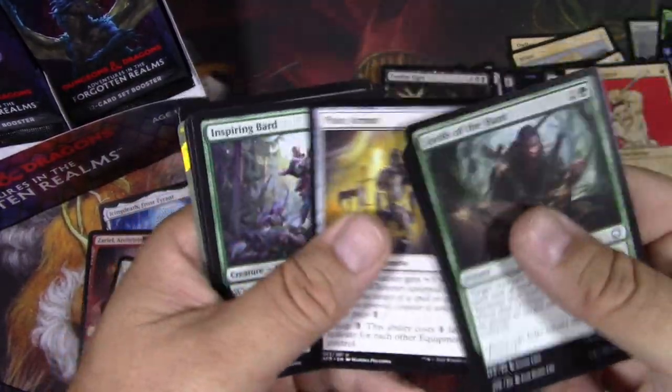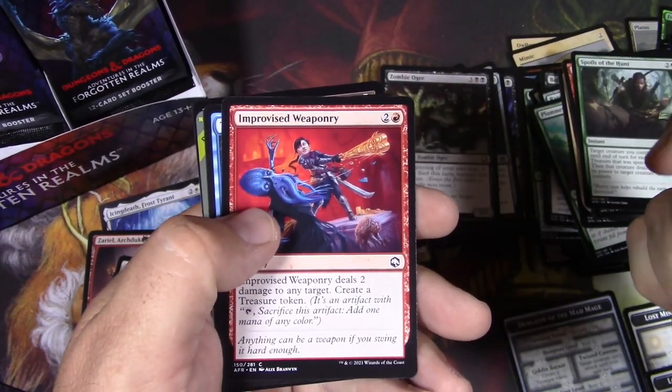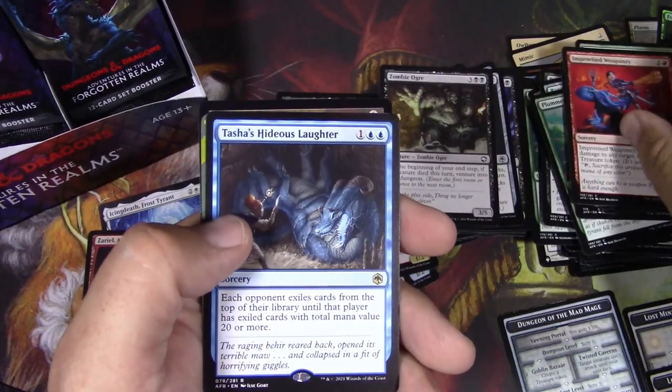Rust Monster. Improvised Weaponry — yep, another staple of D&D. What's laying around? Can I use it? I've got one player that really loves to do that stuff in my group.